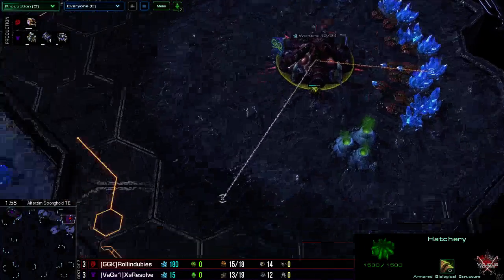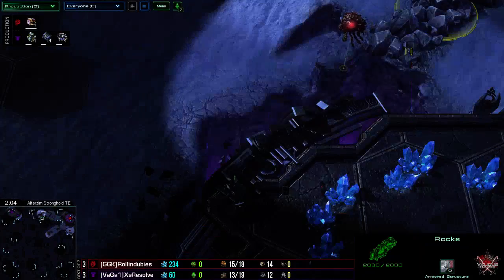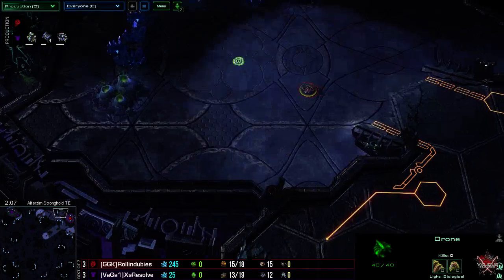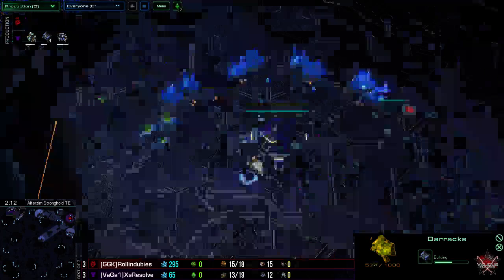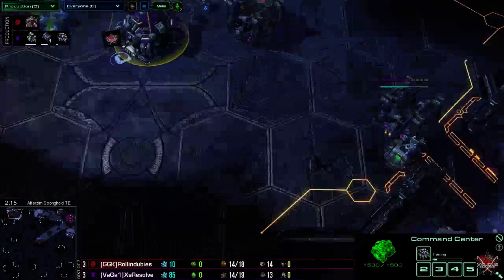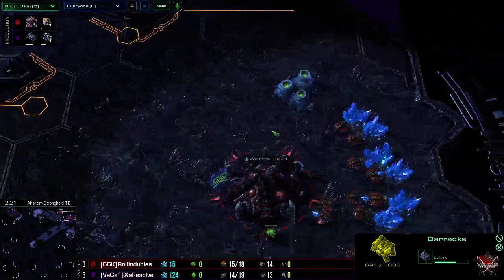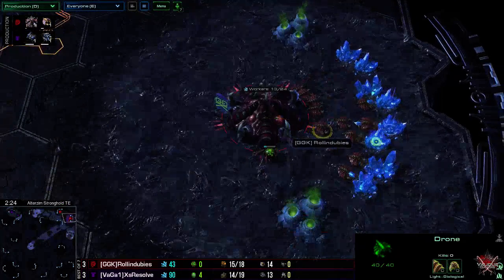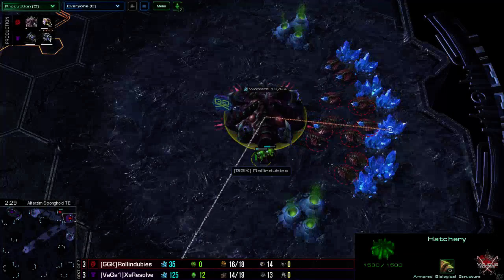So we're probably going to go for macro builds. I don't think there's going to be anything fishy about this. Going to be a fifteen expo for the Zerg. Probably going to be one rax command center. Probably could have gone with a sixteen command center. And a spawning pool is probably going to come up — seventeen pool, sixteen pool.